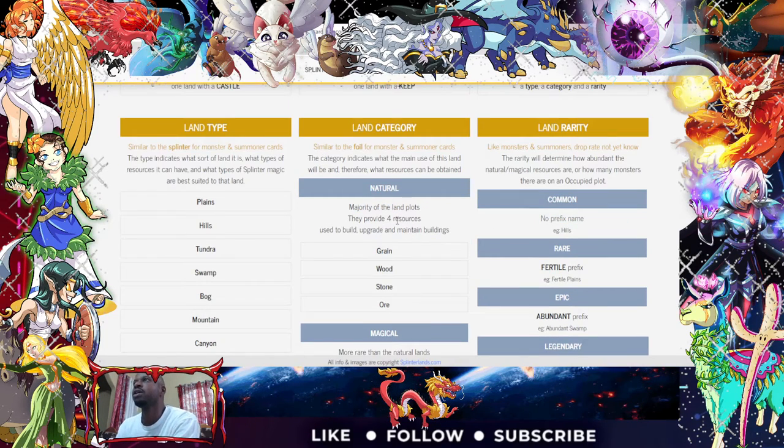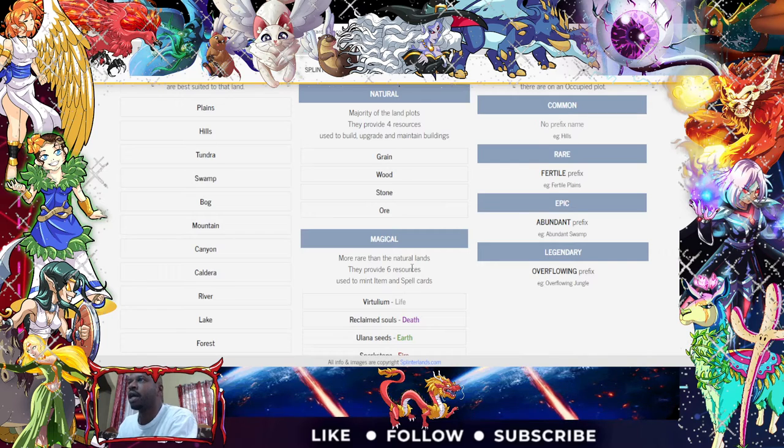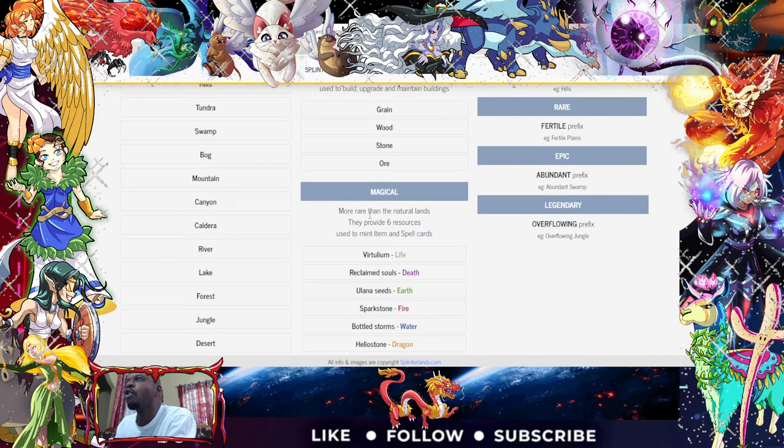Natural lands are the majority of land plots. They provide resources used to build, upgrade, and maintain buildings — grain, wood, stone. Magical lands are more rare than natural lands and provide resources used to mint items and spell cards. I'm hoping I get a wonderful piece of magical land — you never know what you'll get.